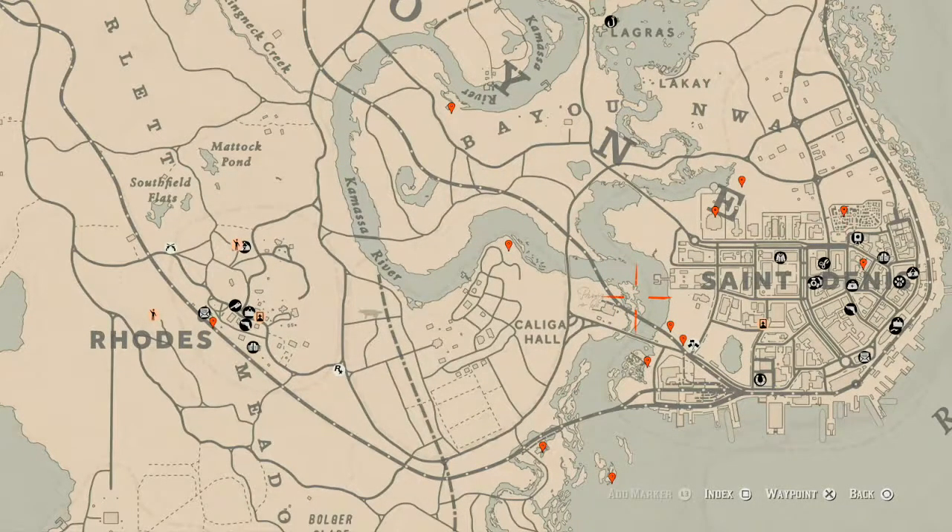Wednesday May 12th — the cycles are: family heirloom cycle 6, all luxury cycle 3, coin cycle 5, arrowhead cycle 2, wildflower cycle 6, antique alcohol bottle cycle 2, all tarot cards cycle 4, bird egg cycle 5, and fossils cycle 3.